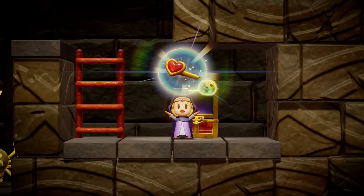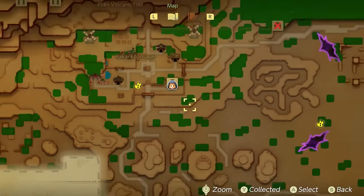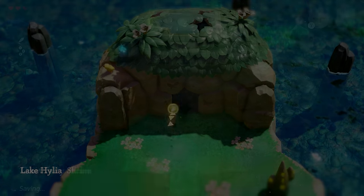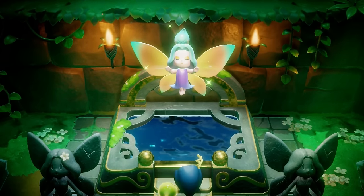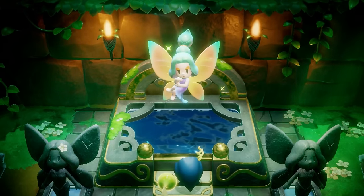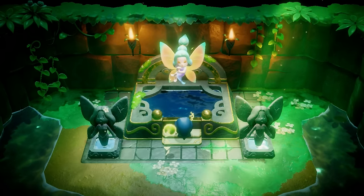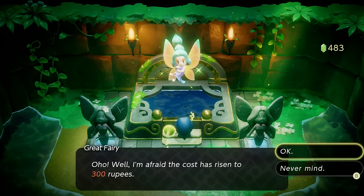Quick side note: if you come across more accessories while playing the game and need room in your inventory, head over to Lake Hylia. Walk inside, grab any fairies you see for your bottles, and talk to the great fairy. All you have to do is simply buy more equipment slots when you hit 'Make me more stylish' — she'll increase the price by a certain amount each time.